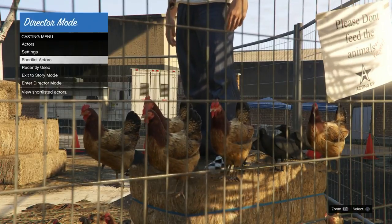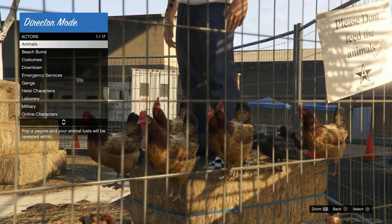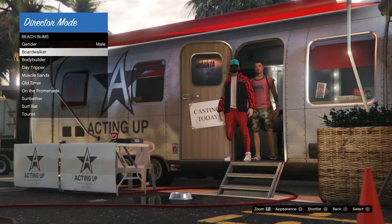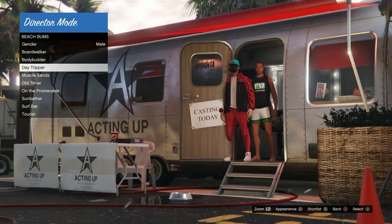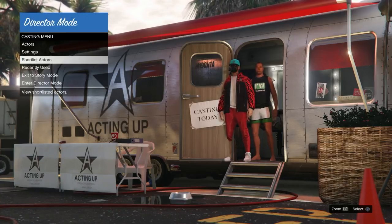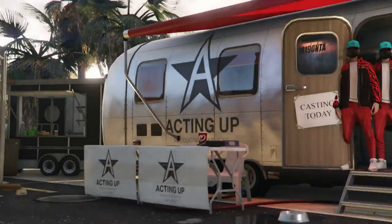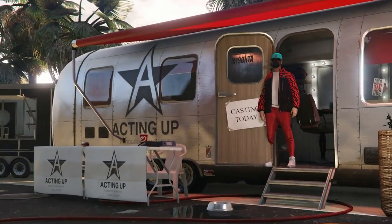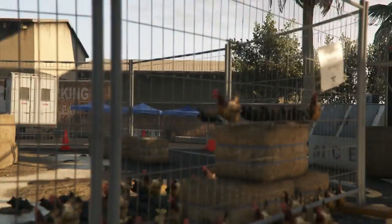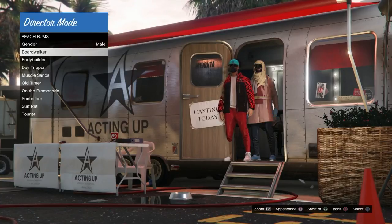Once he's glitched out and spawned up there, back out of this menu and go to actors. Select whatever category you want - this is where you'll see all the modded outfits. Sometimes there won't be any modded outfits showing - if that happens, go back to shortlist actors, scroll up and down on the bird or online character, duplicate again until he's back on the bale of hay. Then go to actors, select your category, and start pressing square or X on Xbox to scroll through the modded outfits.